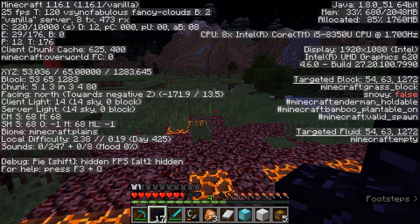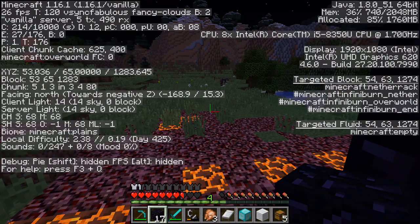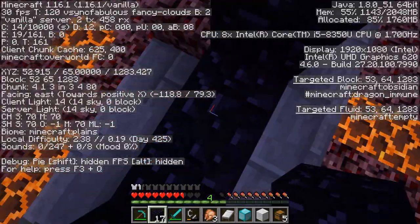Press F3 for the coordinates, then take the X and Z coordinates — so 53 and 1283 — and divide them both by 8. Then you light it.